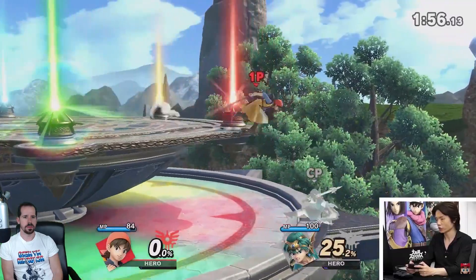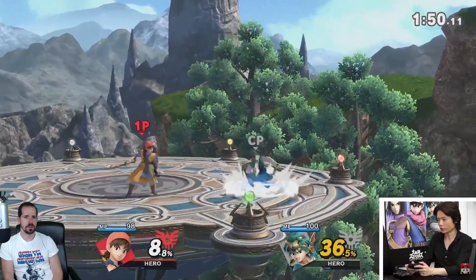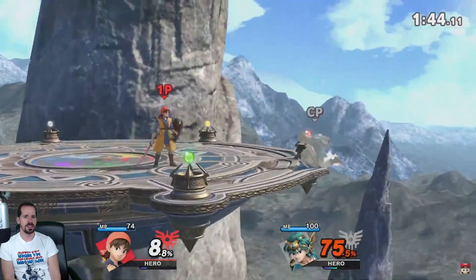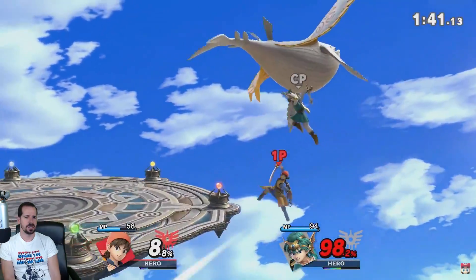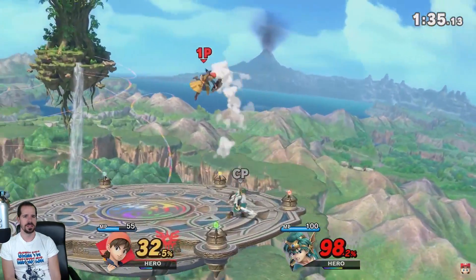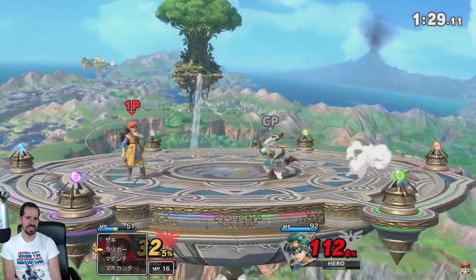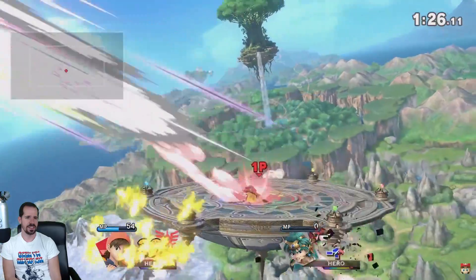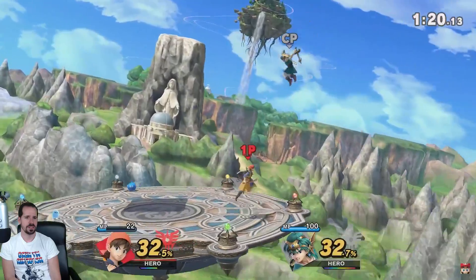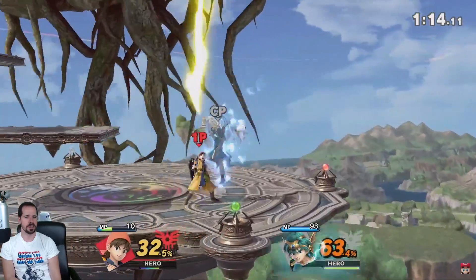This stage is pretty neat. Sakurai is shielding and rolling a lot. I can beat him, I can beat him — come on Sakurai, use some ledge guarding, do something!